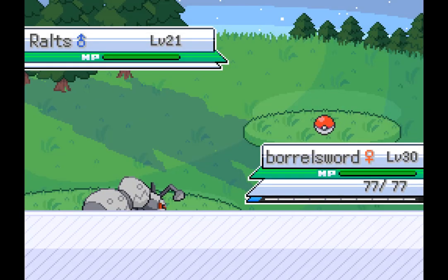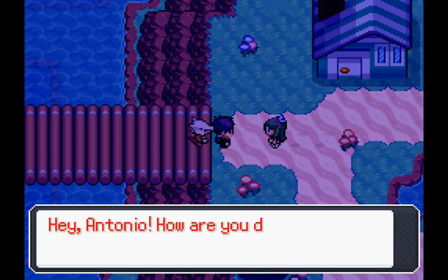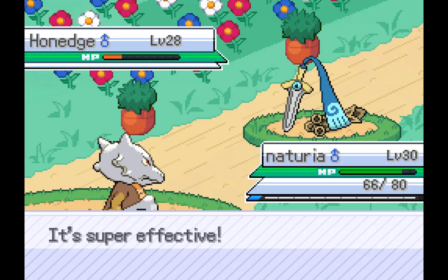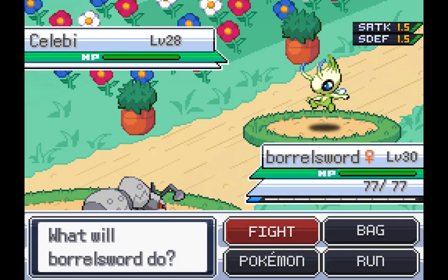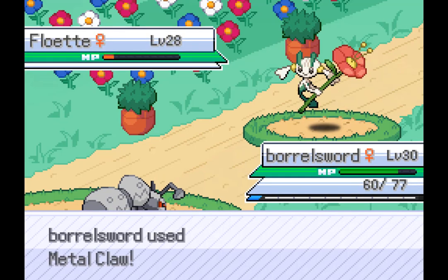Move on and get a Ralts. It's the same type as my Delta Ivysaur so I don't know how useful it will be. I do have to fight Nora again but this fight was really easy, even though she has 6 mons. Everything on her team can be easily countered as I have so many more mons than I did when I fought her before, and her mons just don't have that much coverage. All you need to know is that Durant auto-beats at least half of her team, which is memetastic.